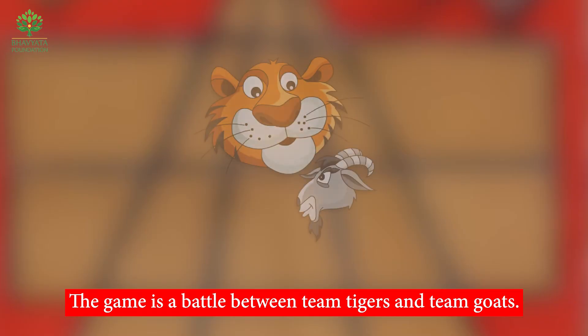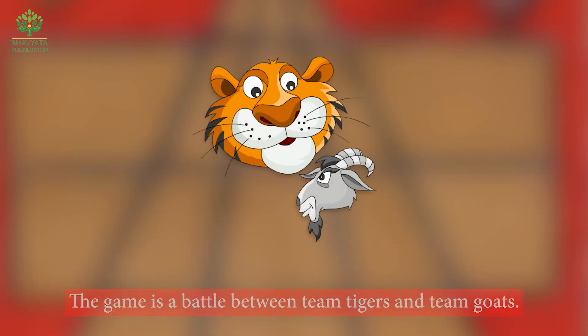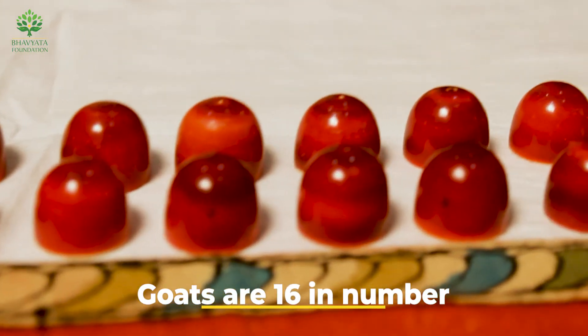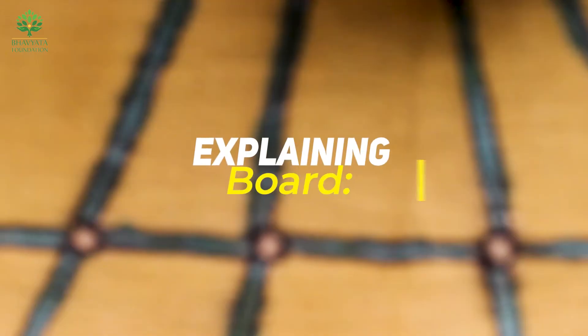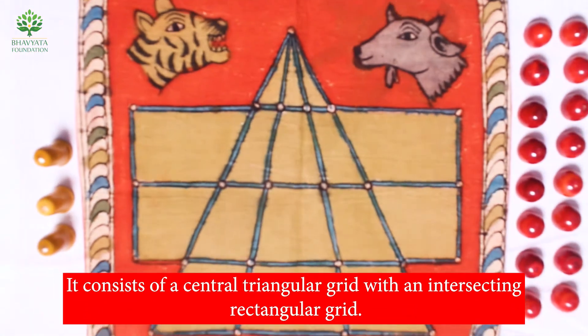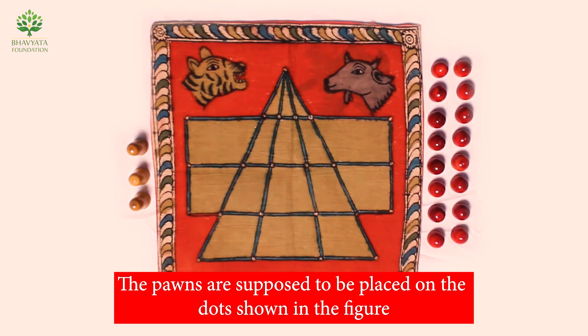The game is a battle between Team Tigers and Team Goats. Team Tiger has three members and goats are 16 in number. The board consists of a central triangular grid with an intersecting rectangular grid. The pawns are supposed to be placed on the dots shown in the figure.